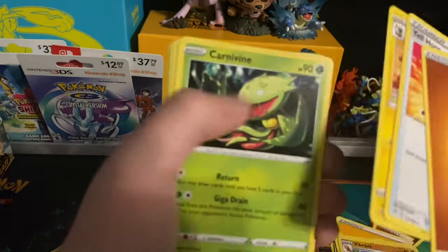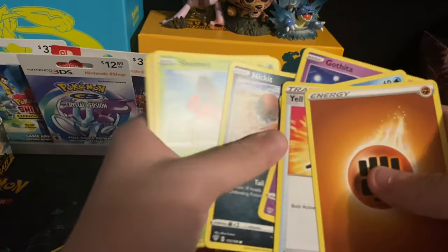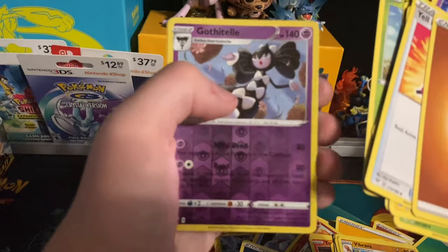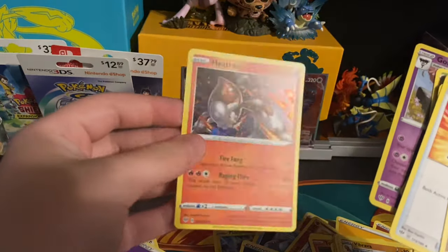Yellhorn, Flaffy, Carnivine, Bunnelby, Vanillite, Gothita, Shelmet — reverse holo of a Gothitelle, and the final card will be a holo Heatran. That's two holo Heatrans though.